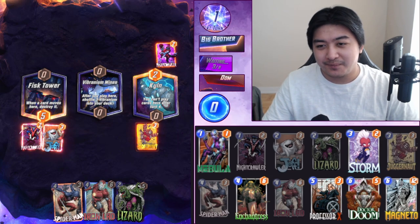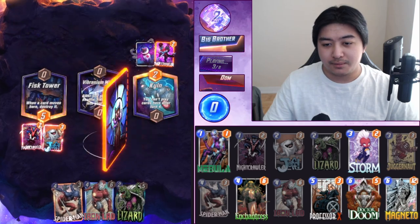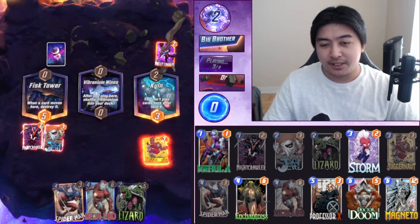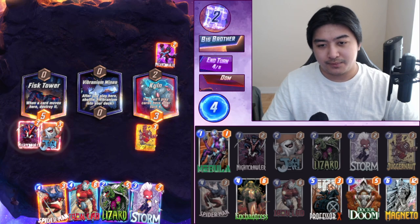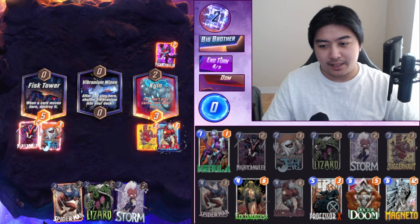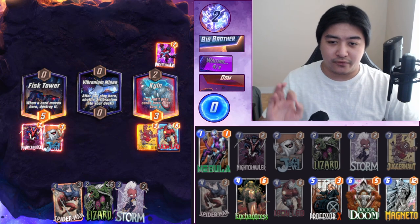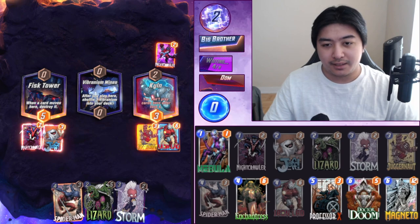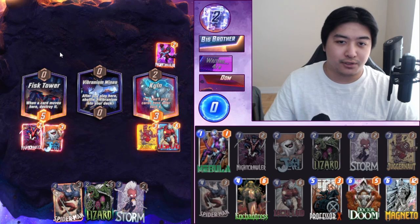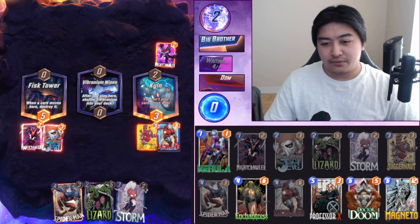We're praying on Fist Tower here. We could play Iron Lad now — maybe we'll get something good. Hopefully it's Professor X and then I can put Jeff in there. Turn five we'll do Spider-Man so he can't play on the last turn, or at least not where I want him to play. I'll play Spider-Man on Fist Tower so Nightcrawler can't move there.